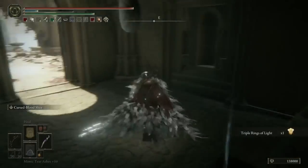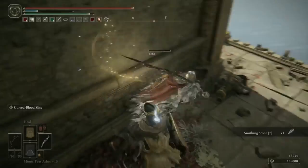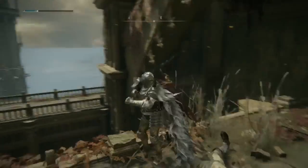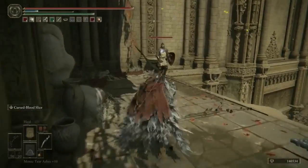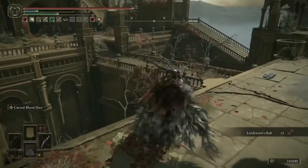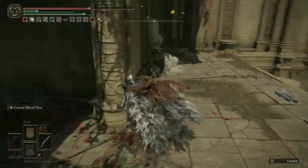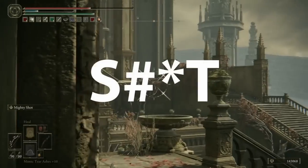There's a guy minding his own business not even going to attack us — I'm going to kill him anyway and get a Smithing Stone 7 for doing so. Back in the room where we took out the two Clean Rot Knights, head out the northwest door and start heading down the stairs. Around the corner you'll see probably the most terrifying section of the whole area: no less than three soldiers manning massive ballistas, another Erdtree Avatar boss, and two souped-up Royal Knights, all waiting to mess up your day.